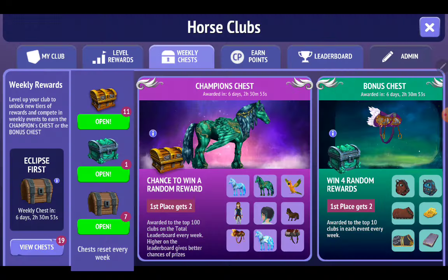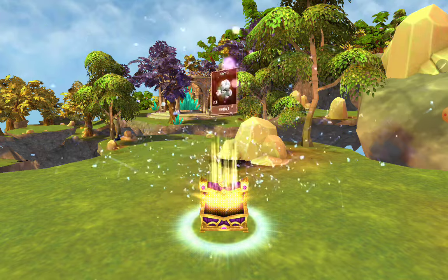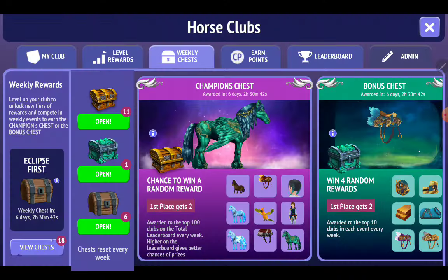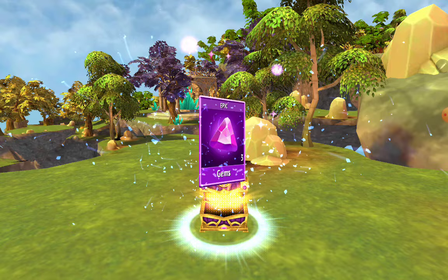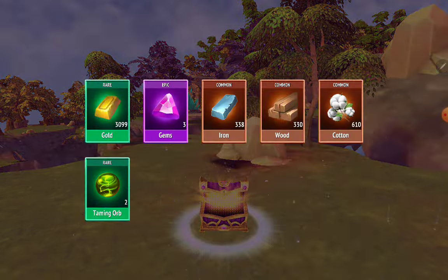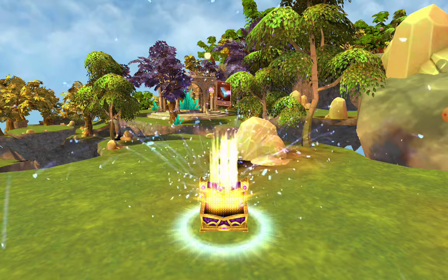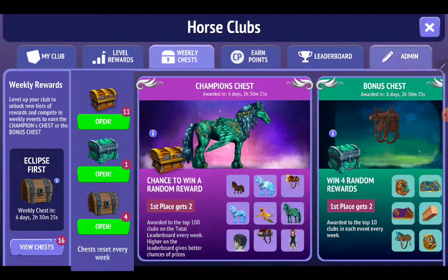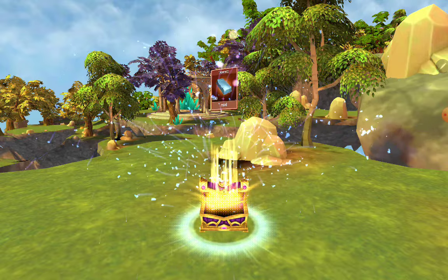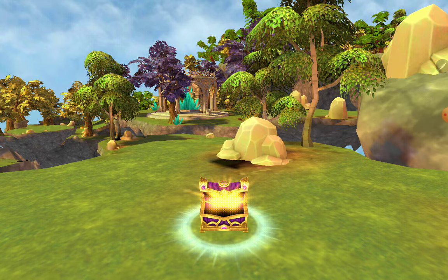And more orbs, but you get more basic stuff like gold apples, wood, cotton, iron, and all of that. We got some race tickets — and we've got some more gems. We haven't gotten any black pearls so far, which is strange, because usually a few chests in you get black pearls. But we've just gotten quite a few gems. Gems are always very good. More gems — I think we've gotten like 15, maybe 19 gems so far.